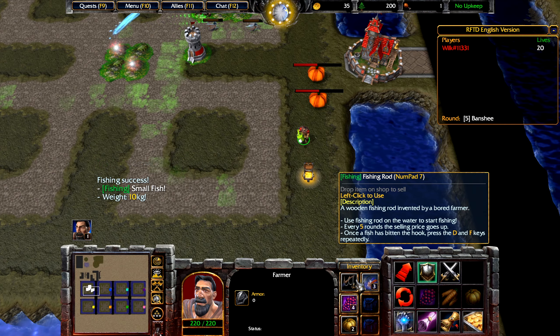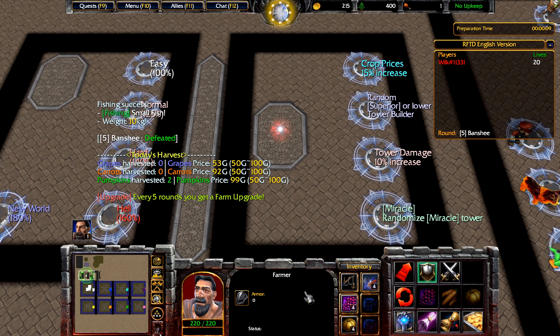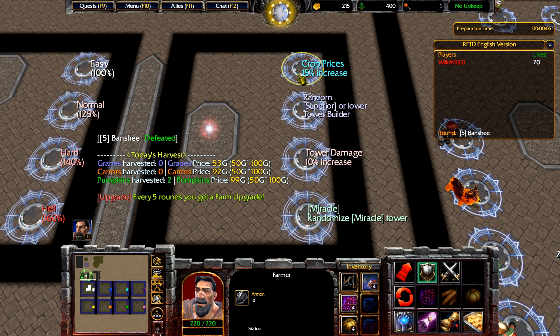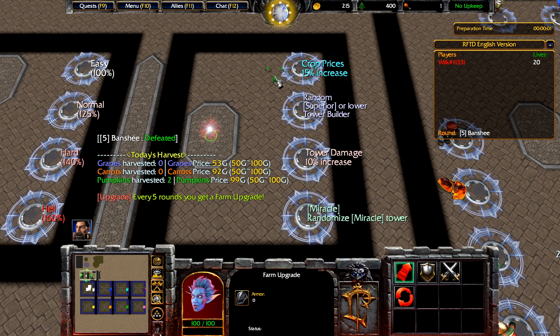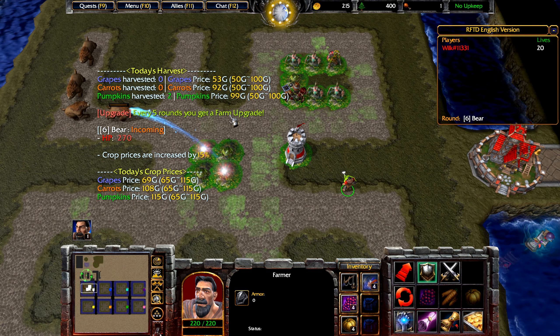This is also stated on the fishing rod here. Once the last mob is done, we will automatically be transported to a section where you can use your farm upgrade. Now you have crop prices increase — right now everything sells for a maximum price of 100. We're going to use this one, and now everything sells for 115 gold.